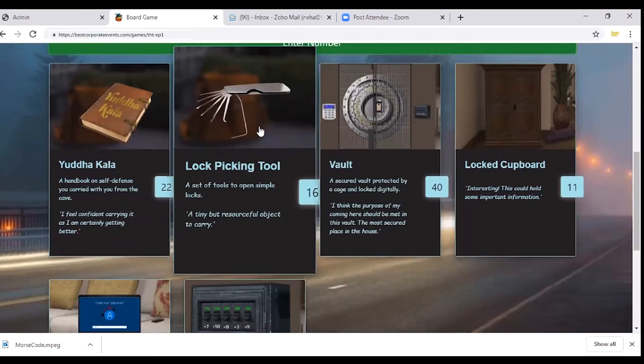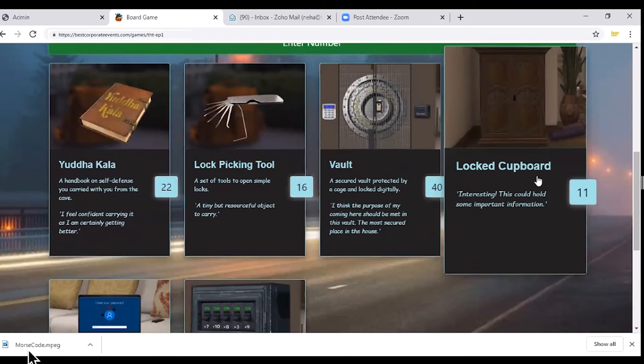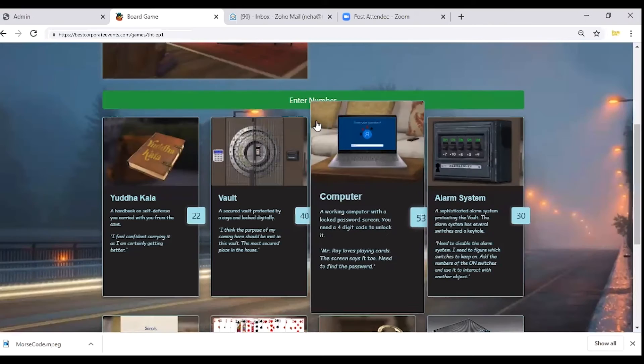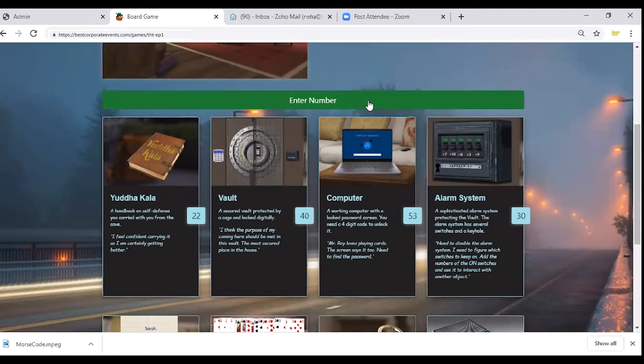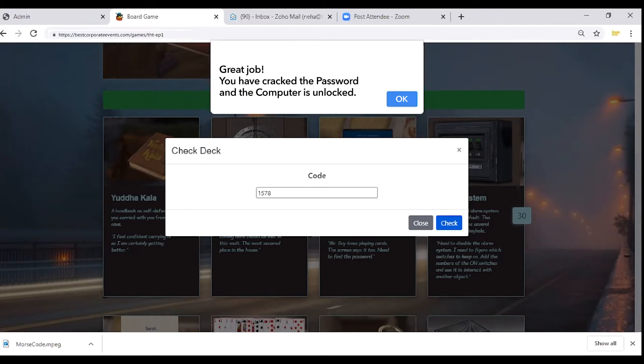The second action you'll take throughout the game involves electronic devices, including various objects and locked doors. If the description of the object says you need to find a four-digit code and your team can figure it out, simply punch the code in the enter number box. If your four-digit code is correct, the object will automatically unlock itself.